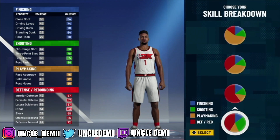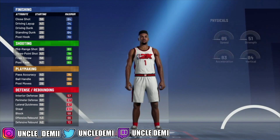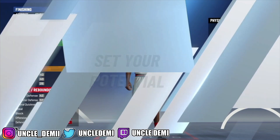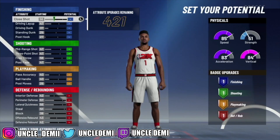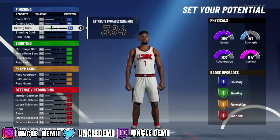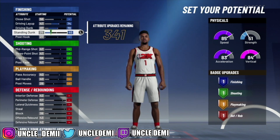You want to go with the rare pie chart here — going with mostly defense with a little bit of shooting. I think that's pretty OP. Then you want to go with speed invert, as you want to get as much speed invert as possible with a build like this. What we're going to do is max out that driving layup, that driving dunk, and just go 43 on the standing dunk.